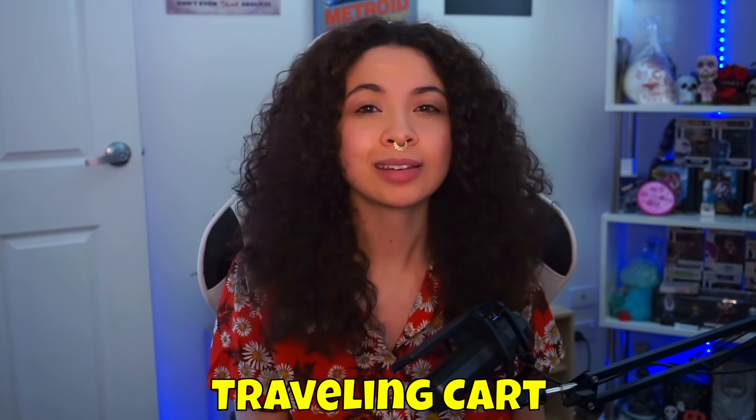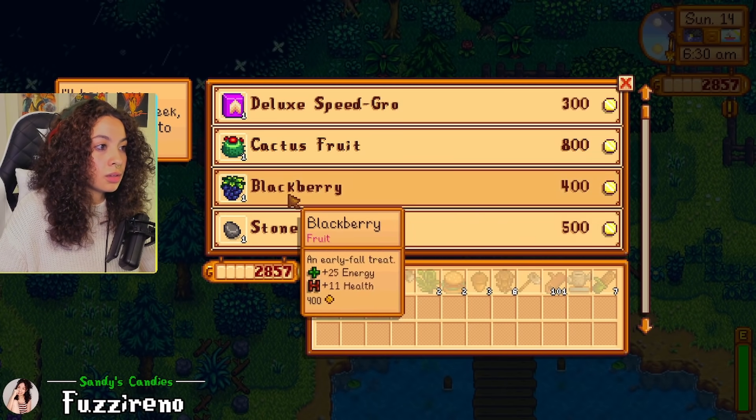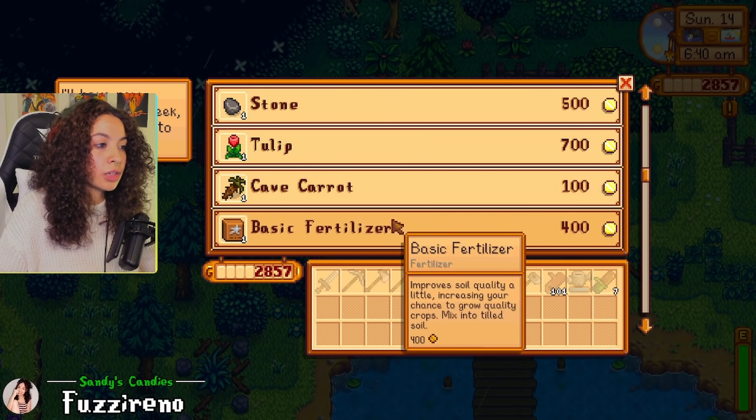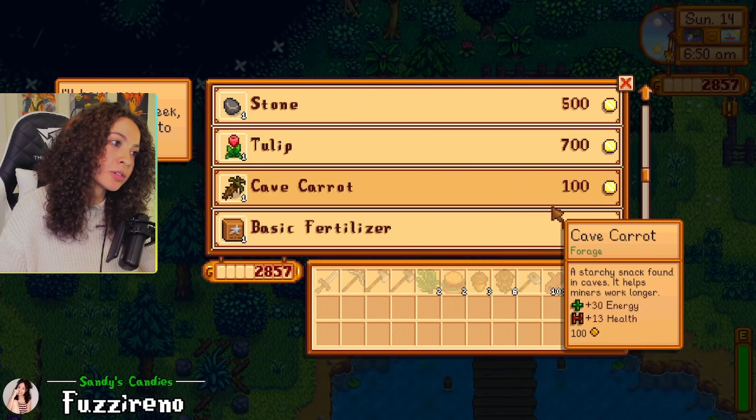Number ten — the traveling cart can save you so much time. The traveling cart obviously has items that are a little more expensive than normal, but let's say you're going through the community center or there are some items you're in desperate need of. Although the traveling cart is random, it is useful to check her on Fridays and Sundays. There might be a hidden gem you're in need of and she might randomly have it. If you're doing something like checking out the secret woods for hardwood, definitely think about checking her out too. She wasn't that useful in our actual run but in our practice runs she came in clutch with seeds and community center items. Give the traveling cart a little love.